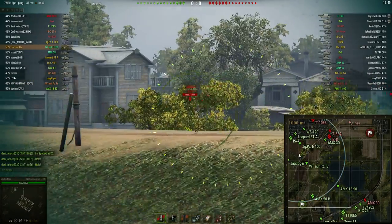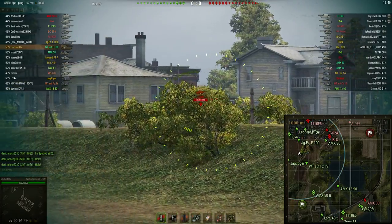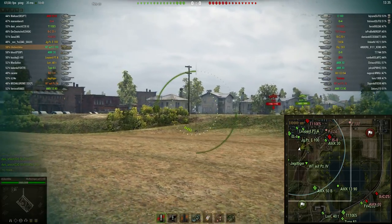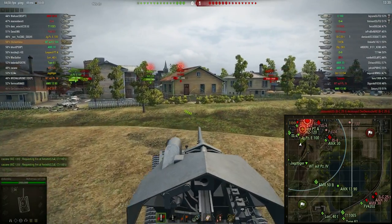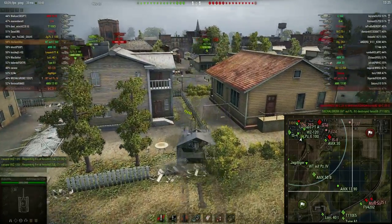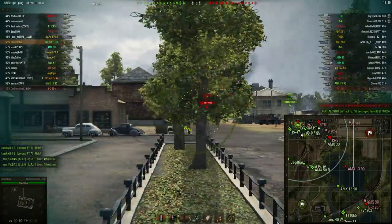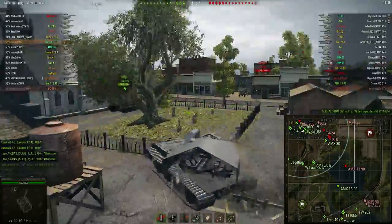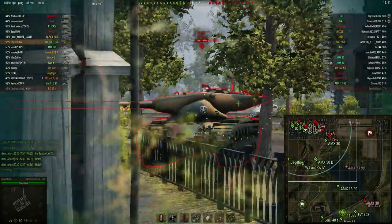This tank is supposed to be seen from a mile away and this is one of the balancing features. If this tank was invisible, it would be too powerful and immediately game breaking. What makes this tank brilliant is its gun - this 128mm gun is superior to the 150mm by far, and you can so easily destroy tanks just by doing this. Check this out.